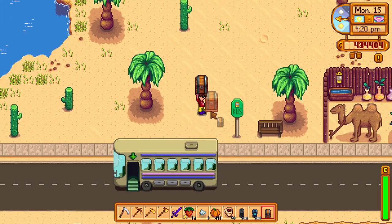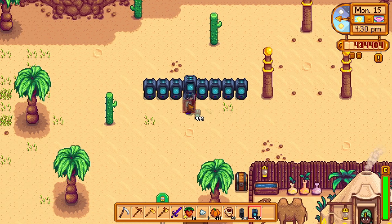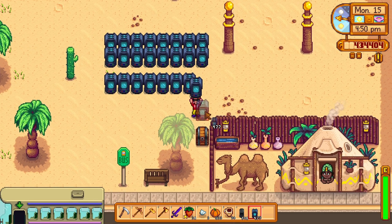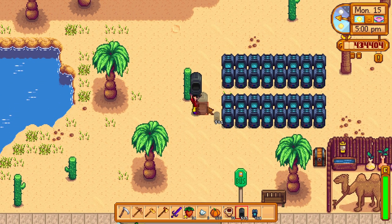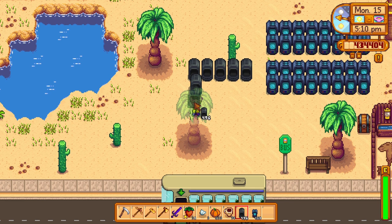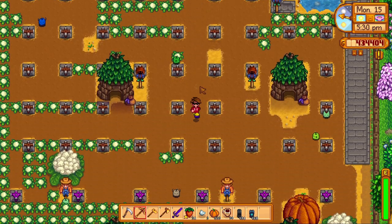Before tip number twenty, a quick thank you to all 700 subscribers — 700 Jedi and counting, you guys rock! Tip number twenty: place crafting equipment almost anywhere. Whether it's in Calico Desert, the mines, the bus stop, or the railroad area, you can place machines almost anywhere. Don't forget the quarry — you can fit loads of machines there and quickly access it via the mine cart. Stack it full of crystals and you'll be richer than rich.